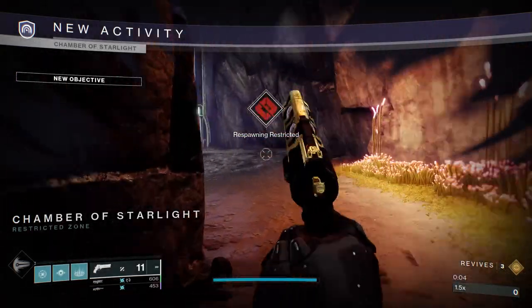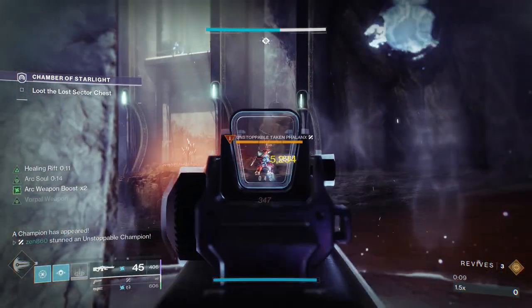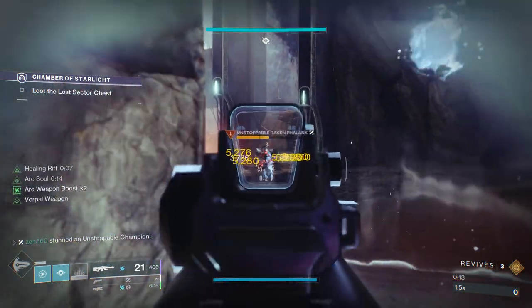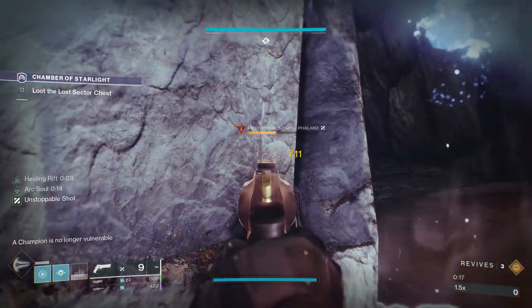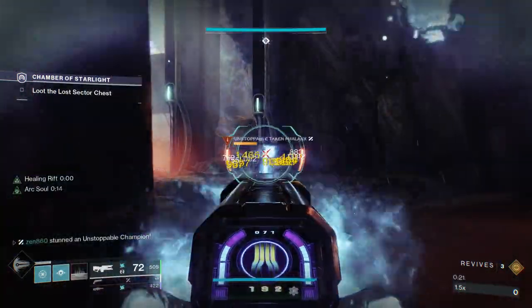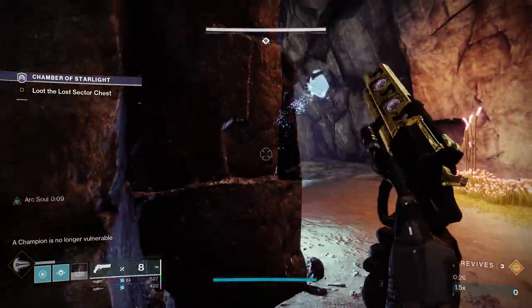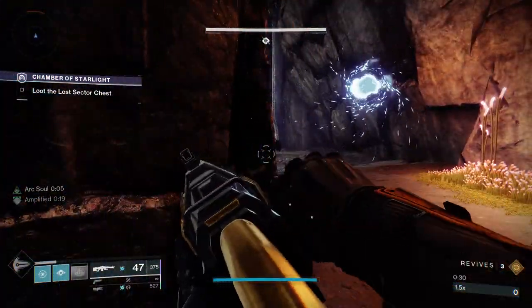The first thing you're going to do when you enter this lost sector is plop your rift down. That's going to give you the 17% damage bonus, and then we are going to melt the Unstoppable with our machine gun. Keep in mind, we are doing this 30 levels under power, and you see how damn fast it is dying. You're going to want to watch out for the sniper. I do actually recommend killing the sniper before you deal with the Unstoppable, or you could just hold this cover. Just to be safe, it is a good idea to actually kill that sniper.